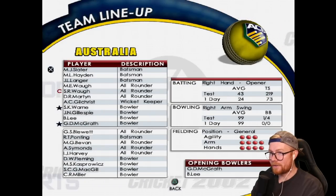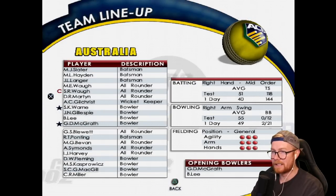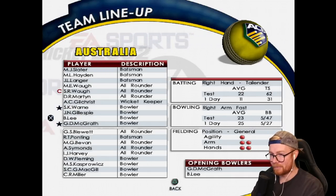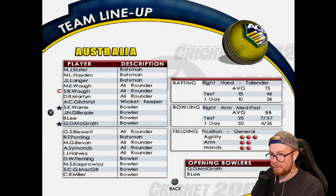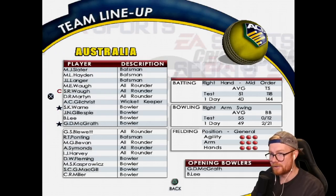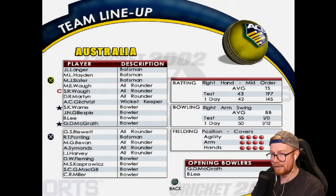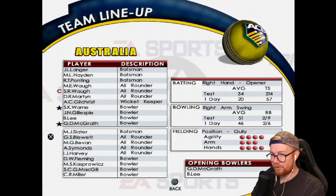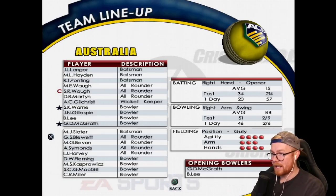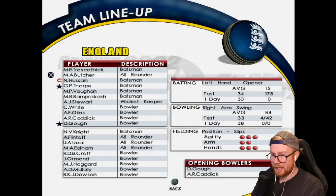The pitch is quite green — let's make it green. It's cloudy, let's just make it hot. Looking at the lineups: Australia have Slater, Hayden, Langer, Mark Waugh, Steve Waugh, Damien Martin, Gilchrist, Shane Warne, Gillespie, Lee and McGrath. For England: Trescothick, Butcher, Hussain, Thorpe, Vaughan, Ramprakash, Alex Stewart, Craig White, Giles, Caddick and Gough. I'll leave England as is.